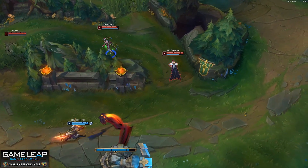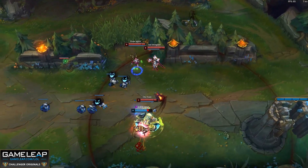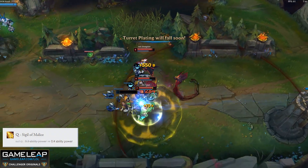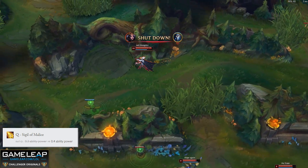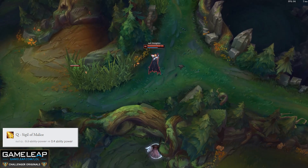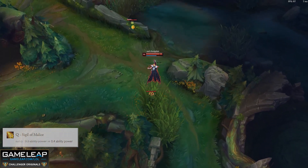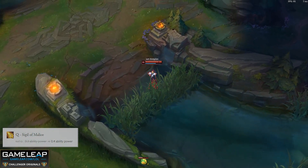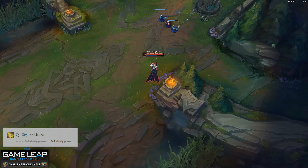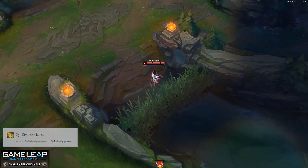Speaking of picks that are especially strong into Ekko, we have both Kassadin and LeBlanc being buffed this patch. The nerf to LeBlanc's Q earlier in the season is being fully reverted — she's getting that 0.1 AP ratio back. This is a pretty big deal and it allows her to poke significantly harder and assassinate targets significantly easier later in the game. These changes do not take away from AD LeBlanc top — that will still be viable — but AP LeBlanc mid will be significantly stronger this patch as well.